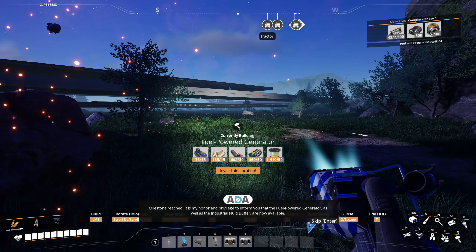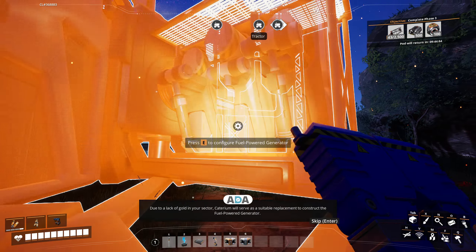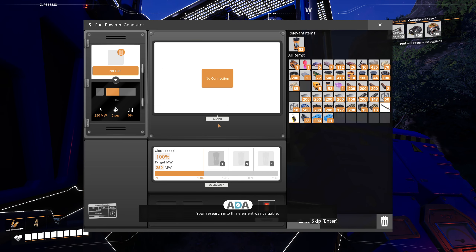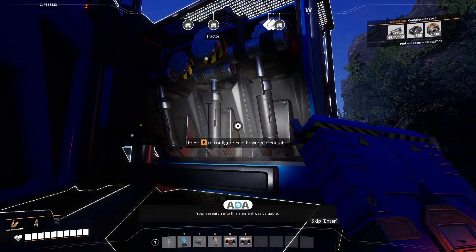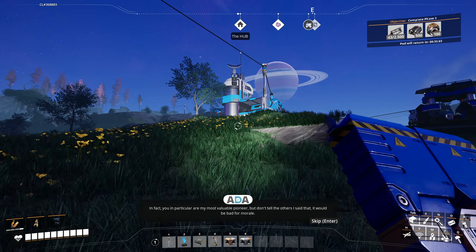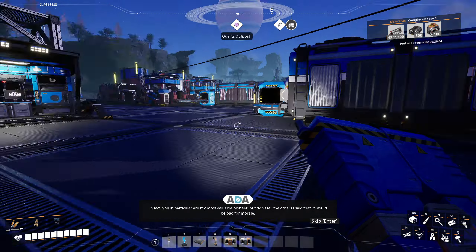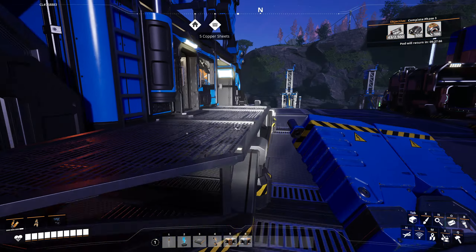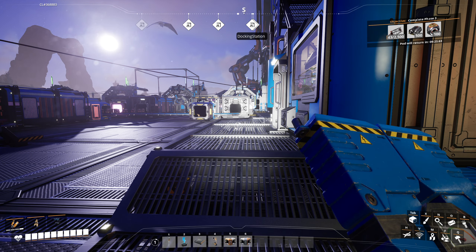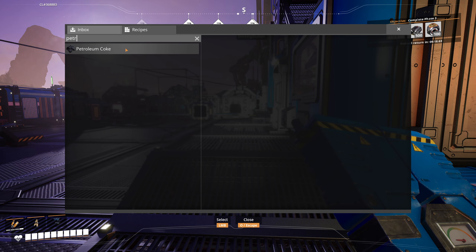Petroleum power is unlocked. Milestone reached. ADA: 'It is my honor and privilege to inform you that the fuel power generator, as well as the industrial fluid buffer, are now available. Due to a lack of gold in your sector, Caterium will serve as a suitable replacement to construct the fuel power generator. Your research into this element was valuable. In fact, you in particular are my most valuable pioneer — but don't tell the others, it would be bad for morale.'